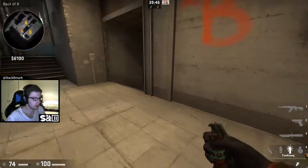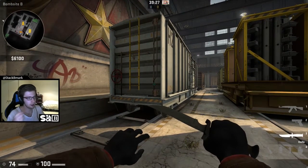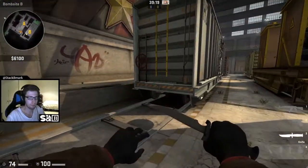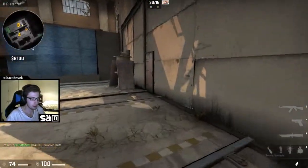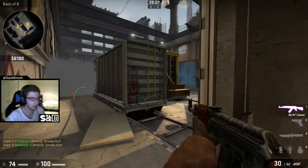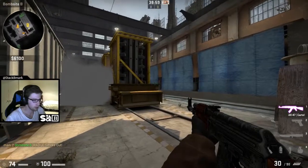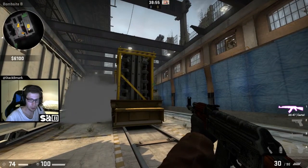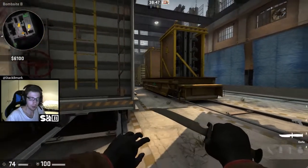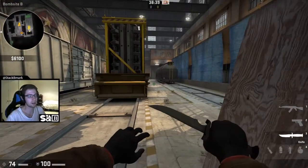For a third flash, you can throw it straight down B-main. If you're light on smokes and only have two or three, you don't have to do all four to take the site — just use the Z smoke and the left-of-plant-train smoke, come down this side three or four strong, clear these angles, come around with crosshair ready, have one person posted up, and plant the bomb. The four full smokes make post-plant much easier by clearing out half the building of CTs, reducing possible CT locations.